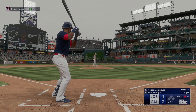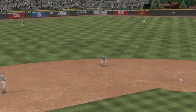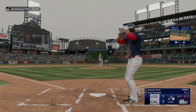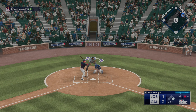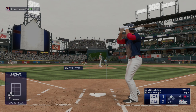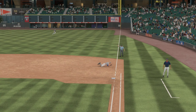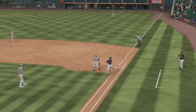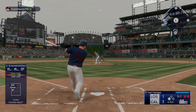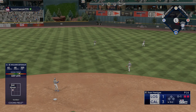We still got one out — hard contact but straight to the shortstop. We're gonna steal, on the perfect pitch — very nice stolen base! We just gotta put the ball in play — another hard hit but we took that one, that would've been a double. We need something — that won't do it.